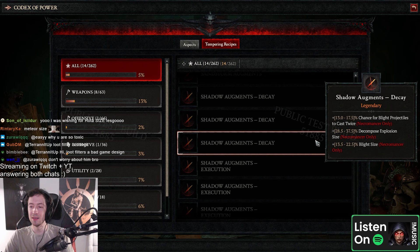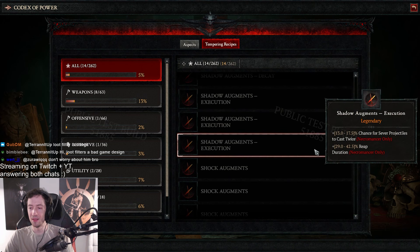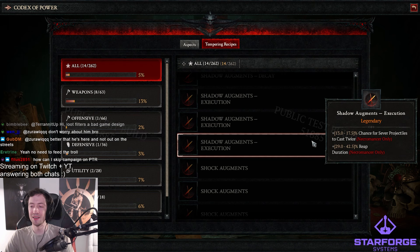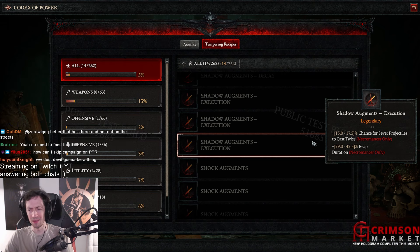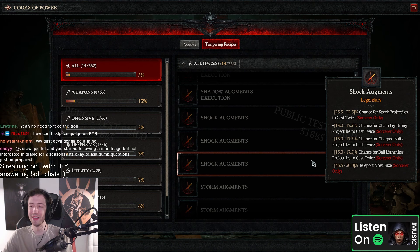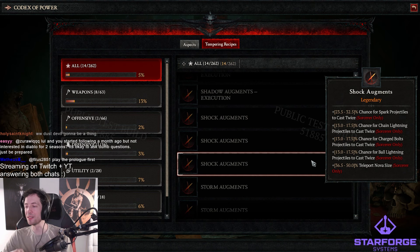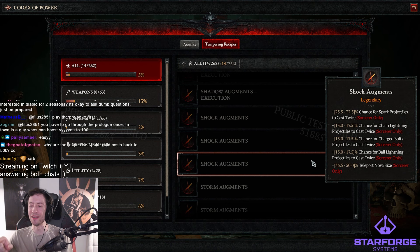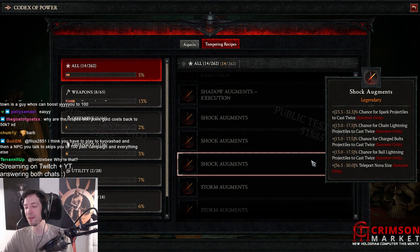Shadow augments — chance for blight projectors to cast twice, decompose explosion size, and blight size. Chance for sever projectors to cast twice — I really like sever actually. Reap duration — yeah, not that useful. Shock augments — chance for chain lightning projectors to cast twice. Omni power is back, kind of. Ball lightning as well. Teleport nova size — I wonder if we're gonna get a telestomp build now. There's a new teleport upgrade in the skill tree that gives it plus 500% damage, so I think it's gonna be legit — just ultra teleport and it kills everything.